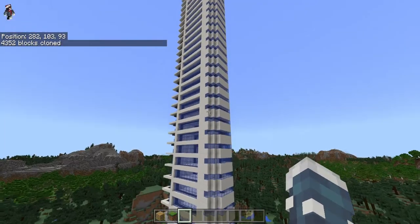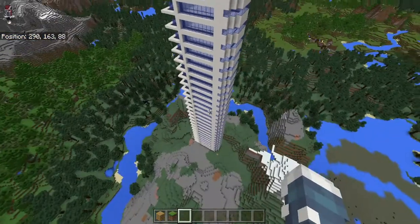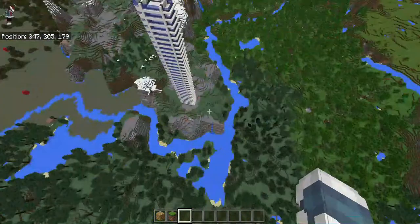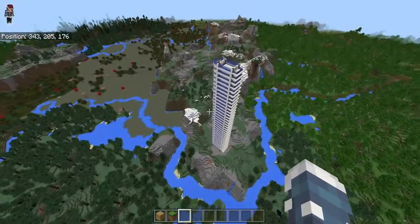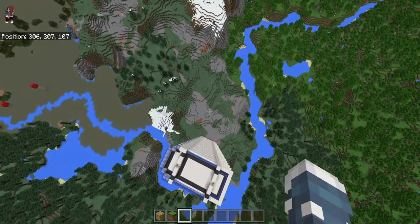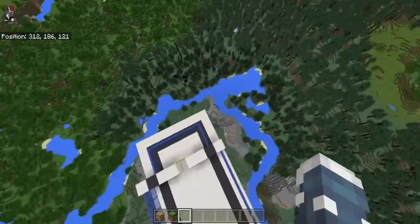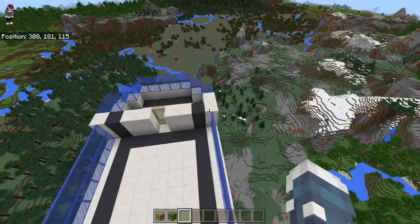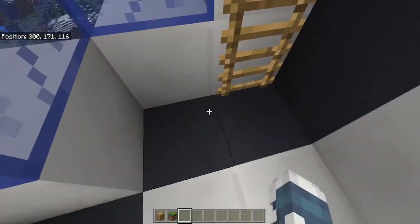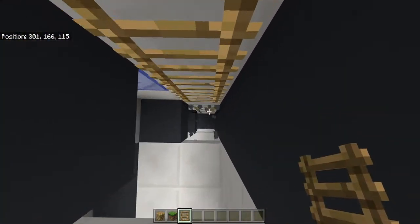That's a good enough skyscraper height. It looks fairly plain — white, blue, and gray — but it looks modern and that was the goal. I made this massive skyscraper that's hundreds of blocks tall in just minutes: about ten minutes to build the first two layers, then about three minutes to clone all of this. There are a few spots where the ladders are missing, but we can just fill those in as we walk down.